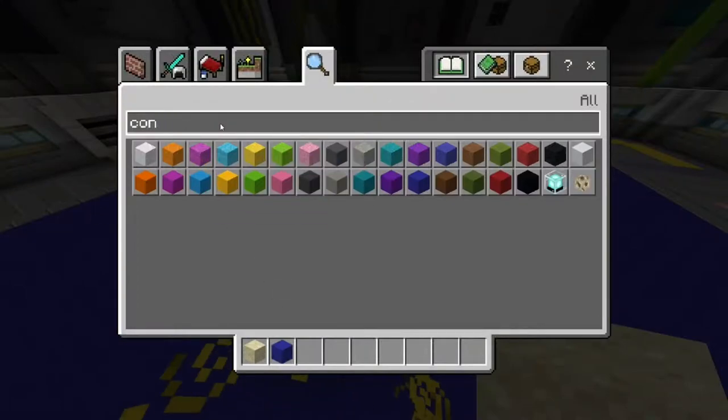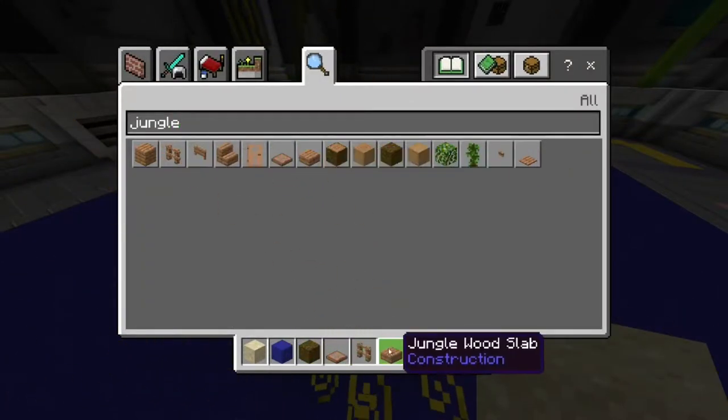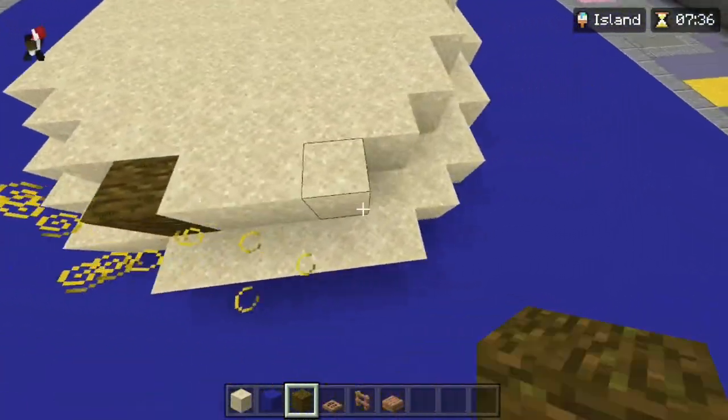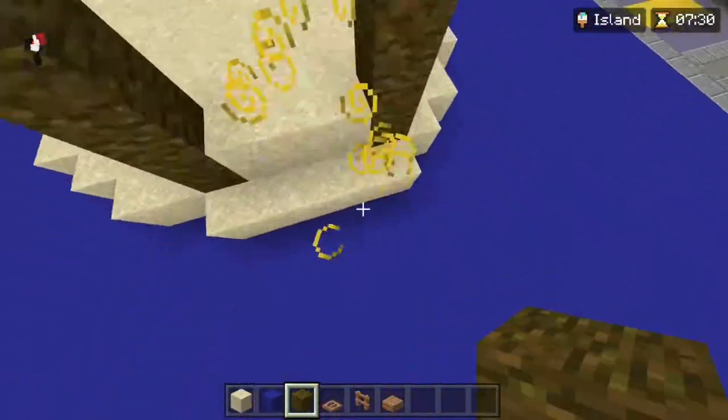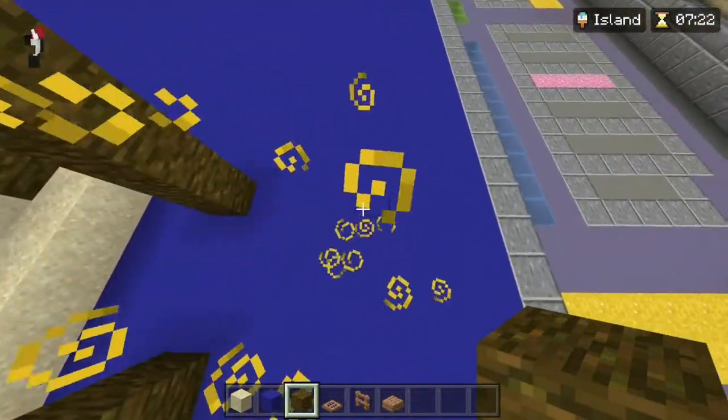Spend the first 10 to 20 seconds grabbing the block palette you'll be using. I recommend choosing around 4 to 5 different blocks for each theme. You don't want to pick too many blocks because it takes time, and then you start focusing on details when you should be focusing on making a basic working structure that matches the theme.